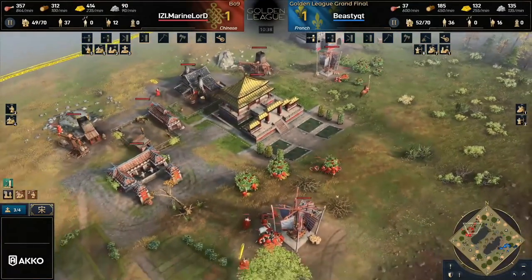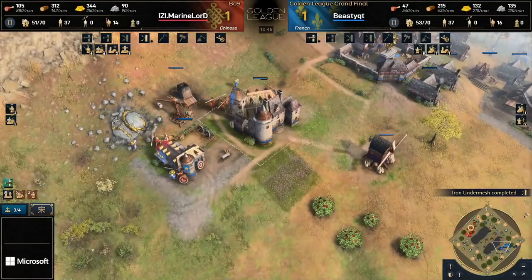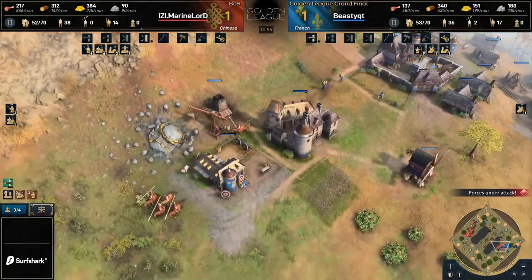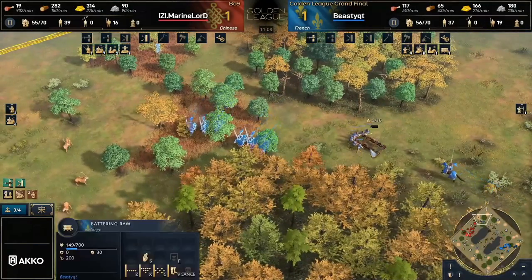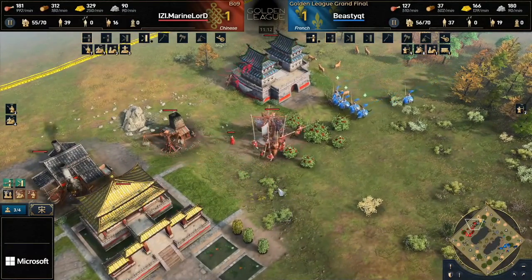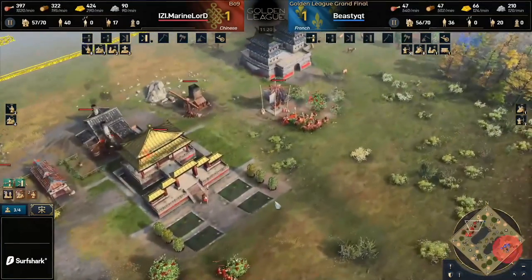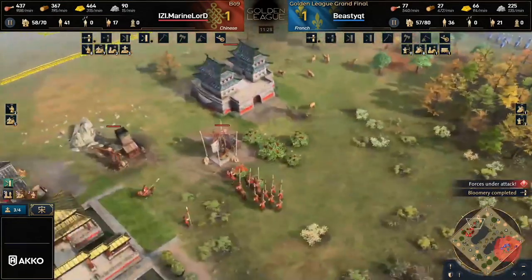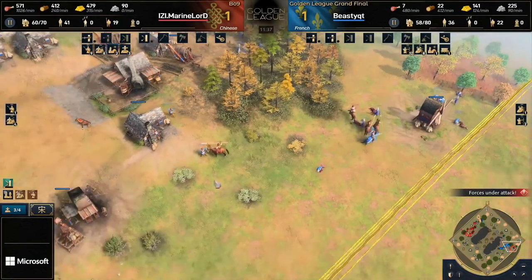It's going to enable him to keep up in the villager count. We can see him moving ahead — he's going to be on 38 villagers compared to Beastie's 37 — and those villagers come out extra fast. But there's a nice little raid as well over on the gold mine now. Marine Lord doing a great job turning the attention towards the French player's side of the map, and that's exactly what you need to be doing in this matchup. Marine Lord now with a very happy villager lead, and keep in mind he's got three Imperial officials out as well — so that's essentially 42 economic units right now.